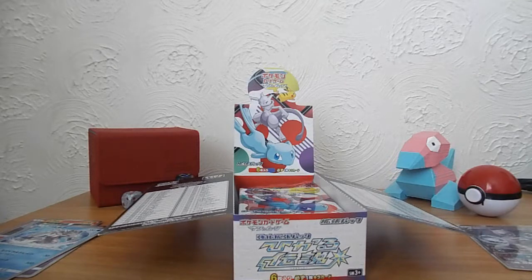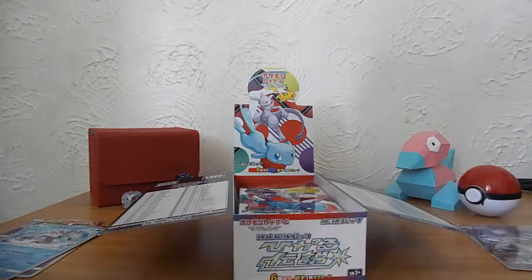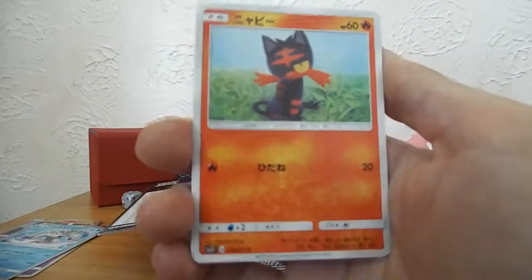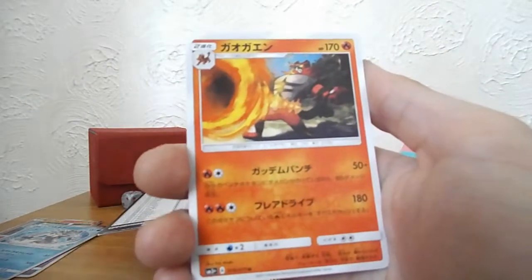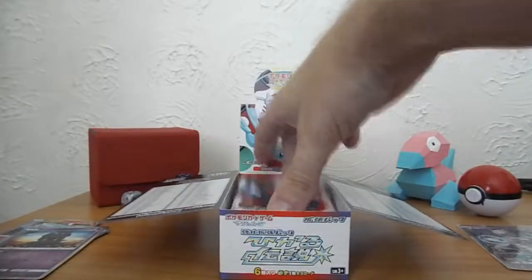I'm having some trouble with the packs today — so that can only mean one thing. Although actually, it doesn't mean anything. There's no coincidence in anything. So we've got Lytton, Bulbasaur, Incineroar, Feraligatr, Switch, and Marshadow. Very lovely.